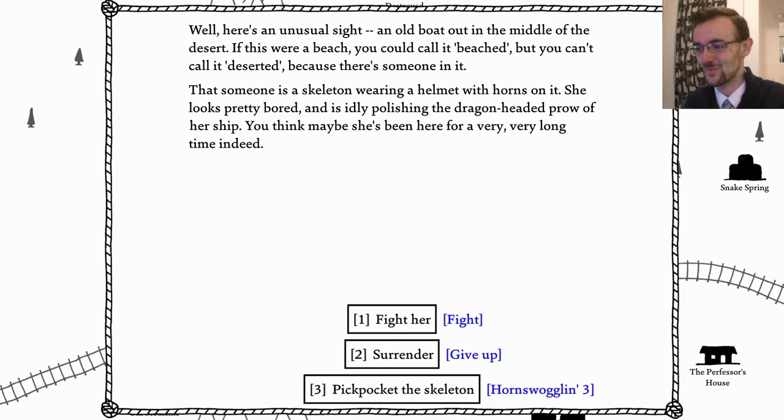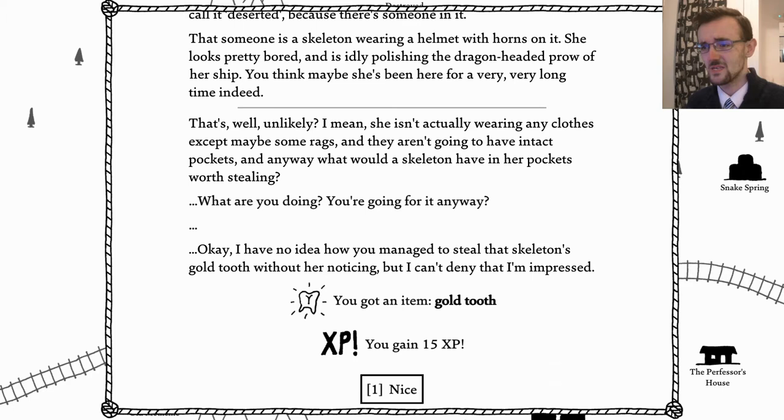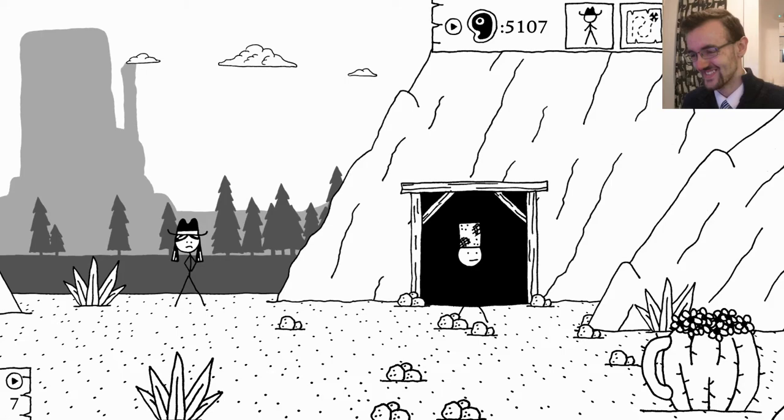Let's pickpocket a skeleton. Here's an unusual sight - a longboat out in the middle of the desert. If there's a beach you should call it beached, but you can't call it deserted because there's still somebody in it. That somebody is a skeleton wearing a helmet with horns on it - she looks pretty bored, idly polishing the dragon-headed prow of her ship. You think she has been here for a long time. What is it, the wife of Leif Erikson? Pickpocket, I suppose. Well, she isn't actually wearing any clothes except maybe some rags so they aren't exactly going to have pockets anyway. But you're going for it anyway! You managed to steal a skeleton's golden tooth without her noticing - I can't deny that I'm impressed. That's a hell of a thing.